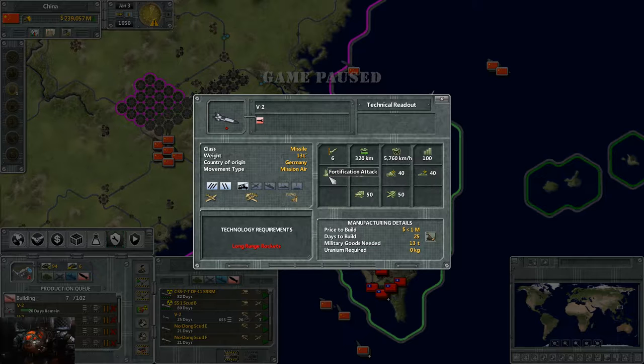This missile has a fortification attack — basically a facility attack against buildings of any nature, industrial, military, or civilian — doing 20 damage. That's about one tick of health. It does 60 points of damage to soft targets, mostly infantry, 40 damage to hard units such as tanks and armored vehicles, and 40 surface damage.